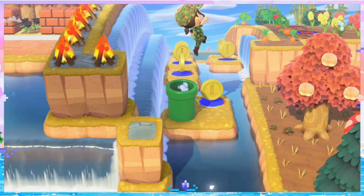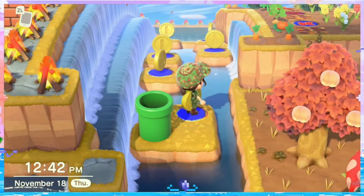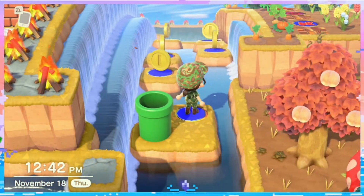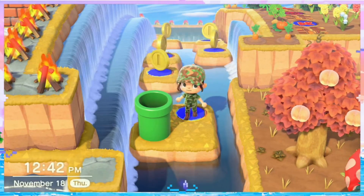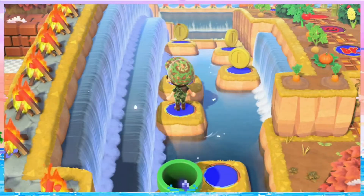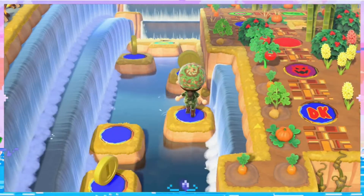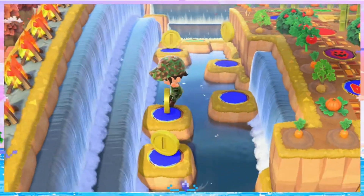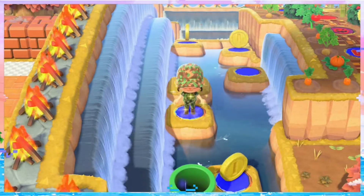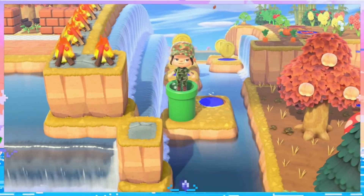The first lucky space is a passage into the waterfalls — I wanted to do something with it, so it's just a short pathway of coins and a free star at the end. I'm not done developing this area yet, oddly enough, as much as the frame rate would have you think that.